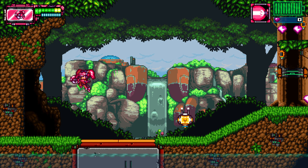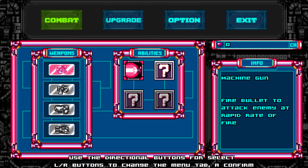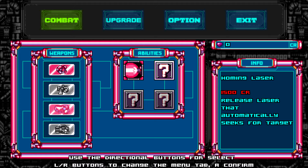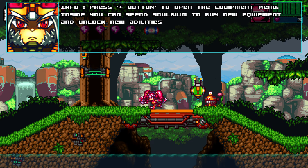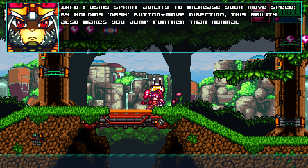Let's take a quick look and press some buttons to see what else I might have at my disposal. So abilities — anyway, we can look at this later. Using the sprint ability to increase your move speed by holding the dash button. Also makes you jump further than normal. Interesting.